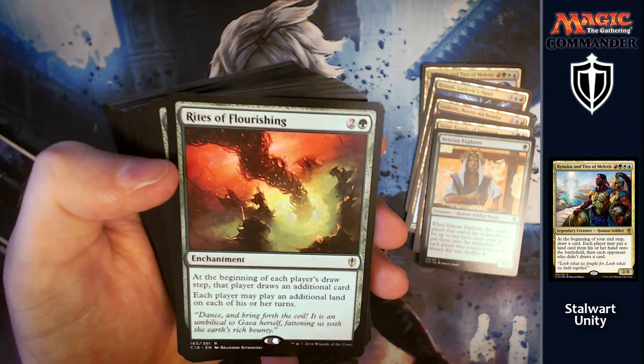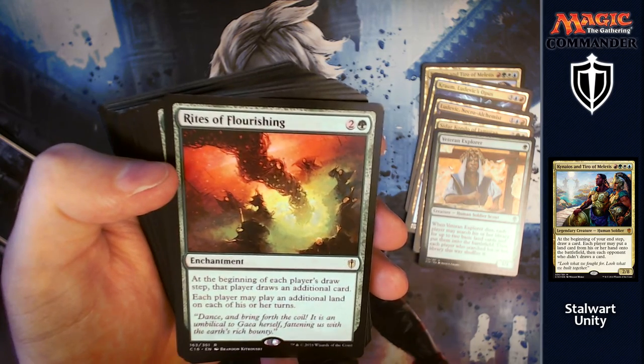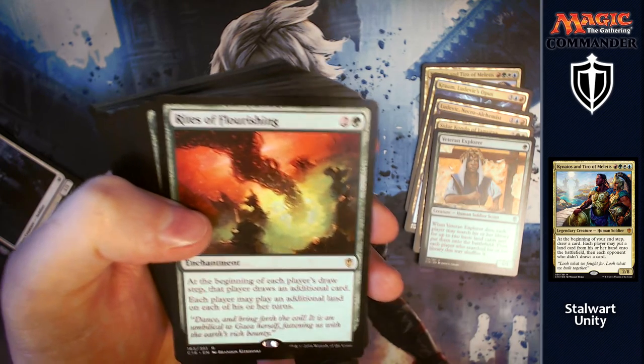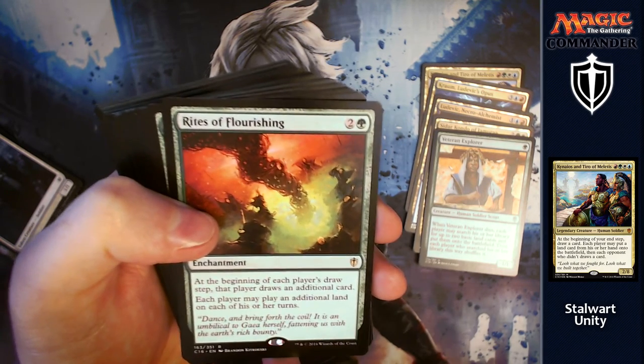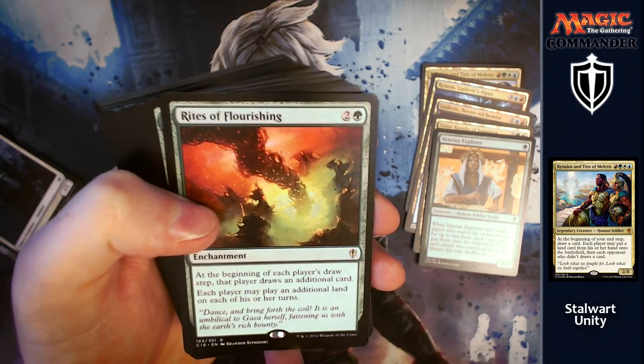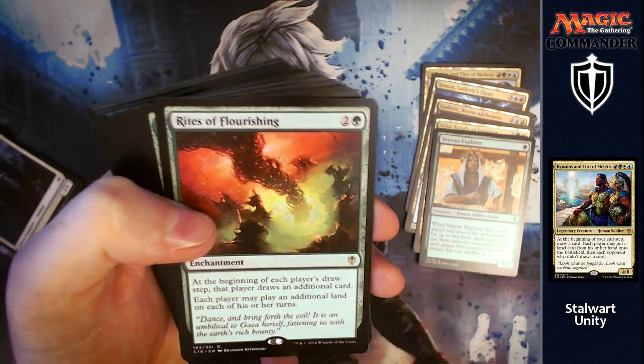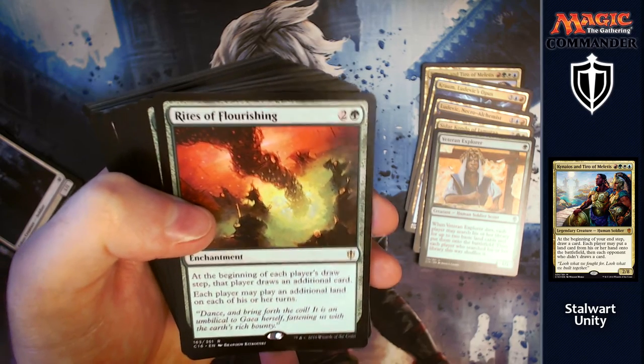Otherworld Atlas is next: for two and a green, at the beginning of each player's draw step, that player draws an additional card. Each player may play an additional land on each of their turns. You may benefit more from the card draw and mana ramp from this, but no one's going to want to get rid of it and they won't attack you either.